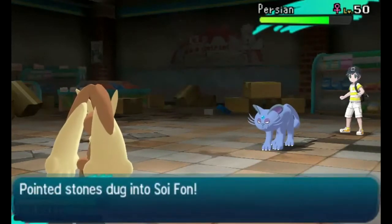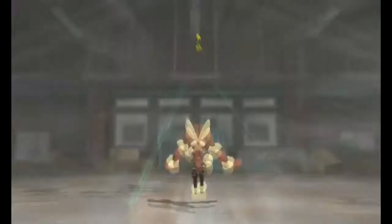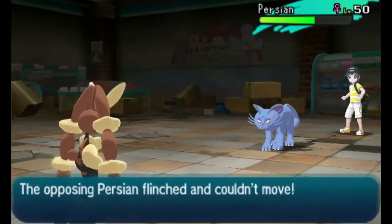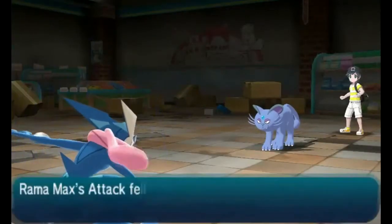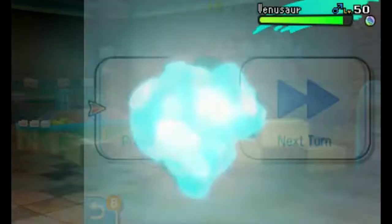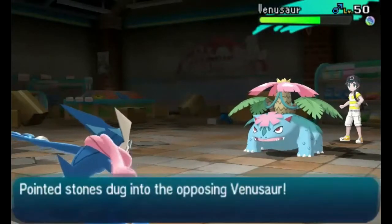On the double-down I opt into my Mega Lopunny just to get her Mega evolved and going. Spikes on top of Rocks are very good especially for mons like Greninja and Lopunny, because they're already putting a whole bunch of offensive pressure on you, so that little extra damage is just huge. I end up bringing out Greninja on his Alolan Persian, who is going to Parting Shot into Venusaur.